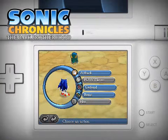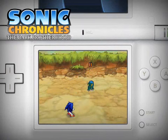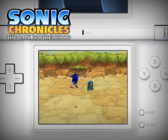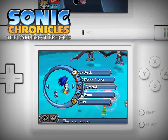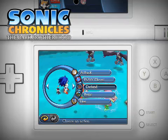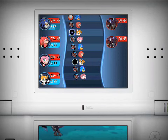Sonic is a hero and a defender of all that is good, but sometimes he is a little impatient. He is a speedster first and foremost, as well as a skilled fighter. Sonic may not be the strongest, but he is the fastest. His speed and combat techniques allow him to attack more times in a round than most other characters, which makes up for his lack of strength. If you look at the top screen, you can see that Sonic has more attacks than his teammates.